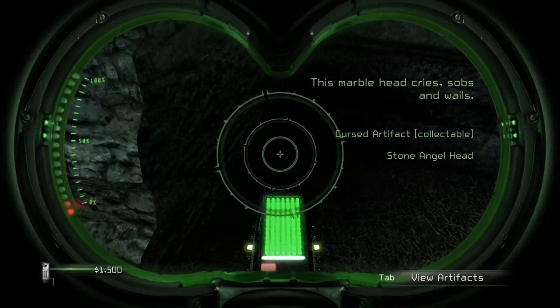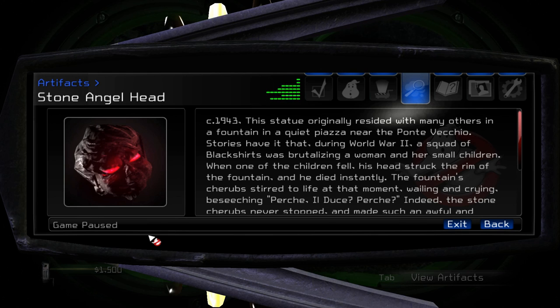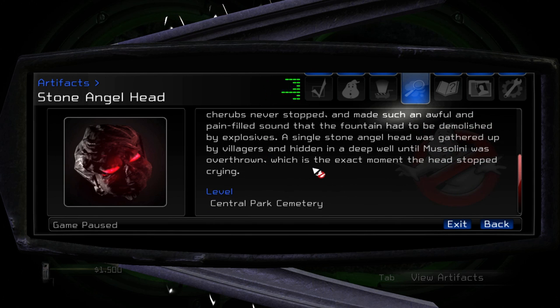Here it is — Marblehead cries, sobs, and wails. Circa 1943. This statue originally resided in a fountain in a quiet piazza near the Ponte de Vichijo. During World War II, a squad of black shirts was brutalizing a woman and her small children. When one of the children fell, his head struck the rim of the fountain and he died instantly. The fountain's cherubs stirred to life at that moment, wailing and crying, beseeching. The stone cherubs never stopped, making such an awful sound that the fountain had to be demolished by explosives. A single stone angel head was gathered up by villagers and hidden in a deep well until Mussolini was overthrown — the exact moment the head stopped crying. But apparently it has started crying again.